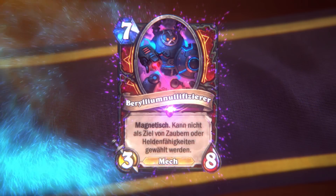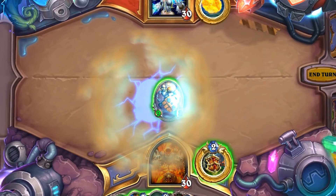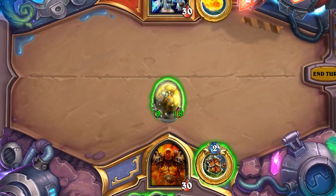Let's try something with an additional ability. Beryllium Nullifier is a 7-mana 3/8 mech with Magnetic that can't be targeted by spells or hero powers. It can be played as a big target for future Magnetic upgrades, or fused onto an existing mech to make it sturdier and stickier on the board.